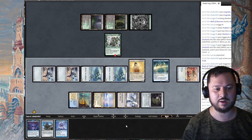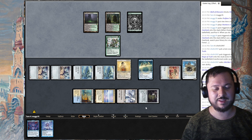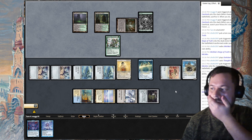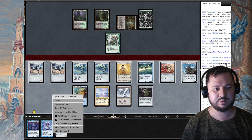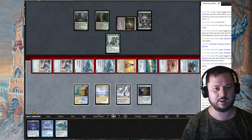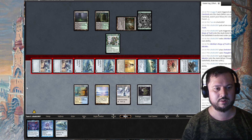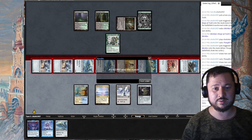I can play a free Sojourner's Companion — this is turn four, it's actually insane. I have so much power. He's exiling my graveyard, that's fine. I'm just going to swing — I think that's lethal on board. It's lethal unless he has a combat trick. Okay, that's one win, and that was quite solid — the deck actually performed.